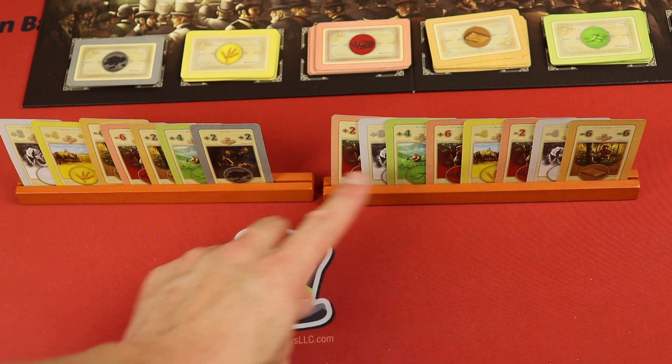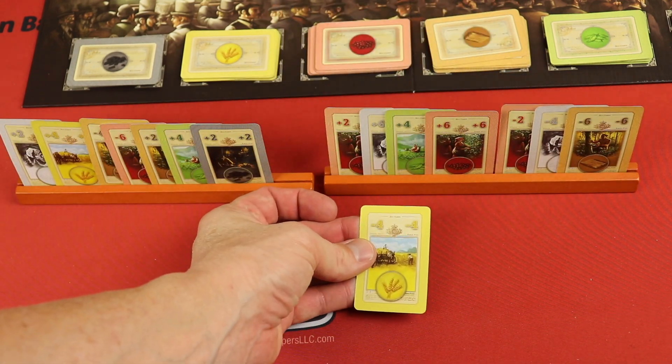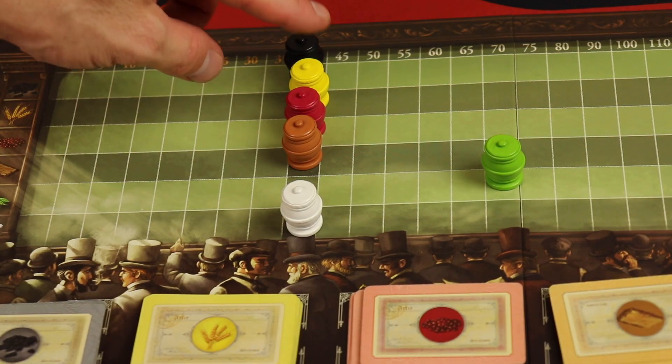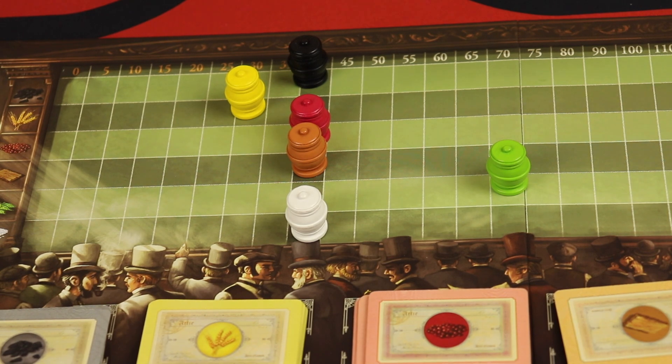Then I need to take one card from the other side, but it's going to be halved. So maybe I take this yellow minus four, but it gets halved so it goes minus two. Then it would be the next player's turn, and so all players are going to continue doing this for four turns around.